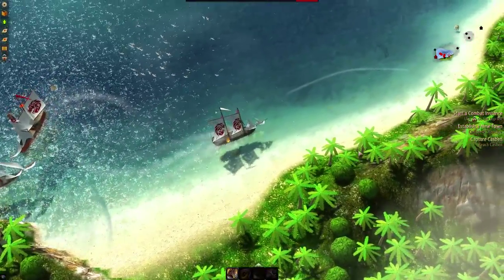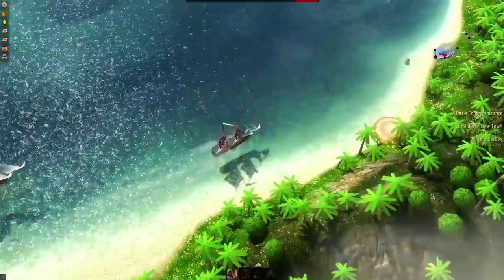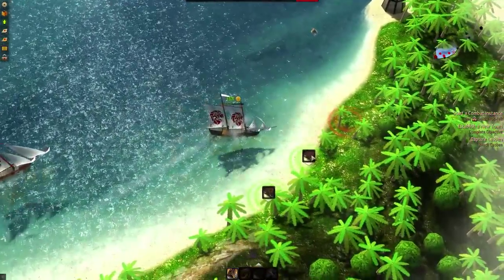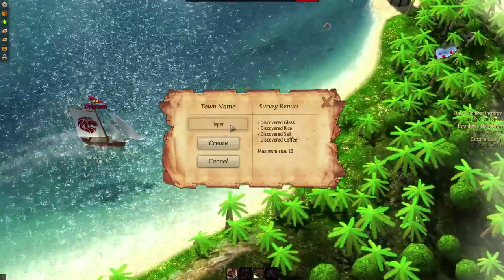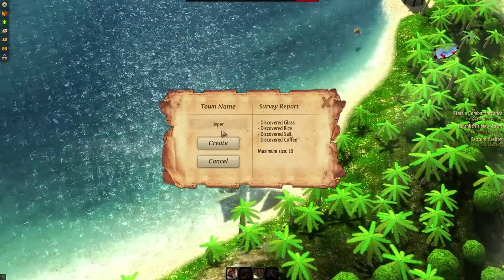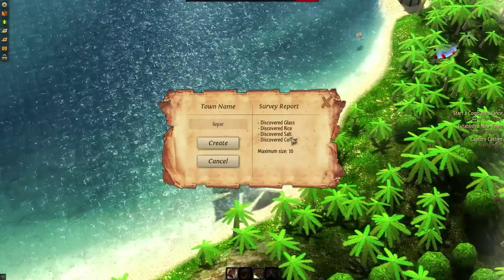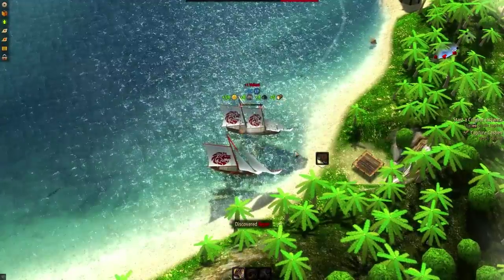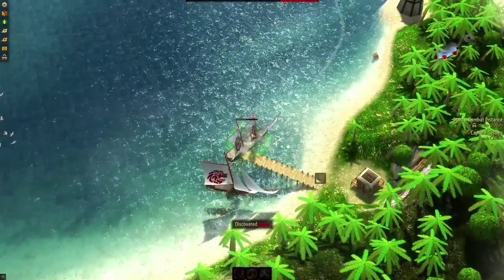I was going to set up a town somewhere around here. There were some suitable locations on this side, and I'll put one right there. Let's call this Ilper. It covers glass, rice, salt, and coffee — maximum size 10. Let's create this town. Now let's fix ourselves up.